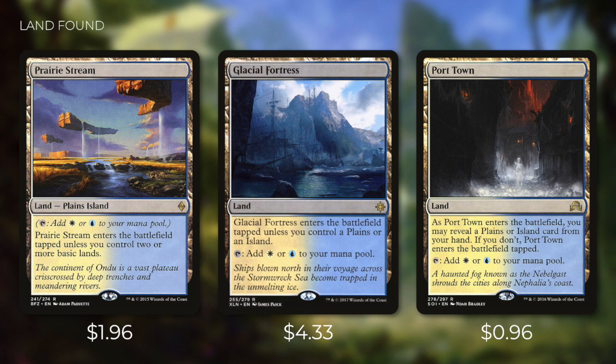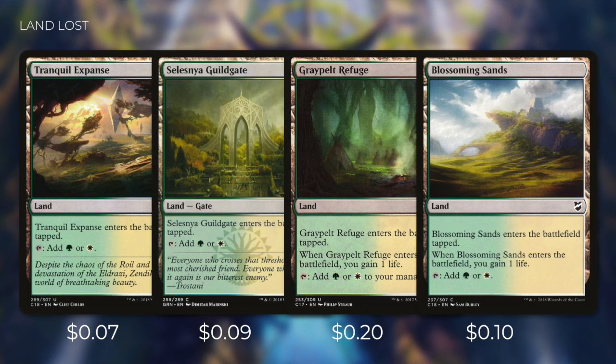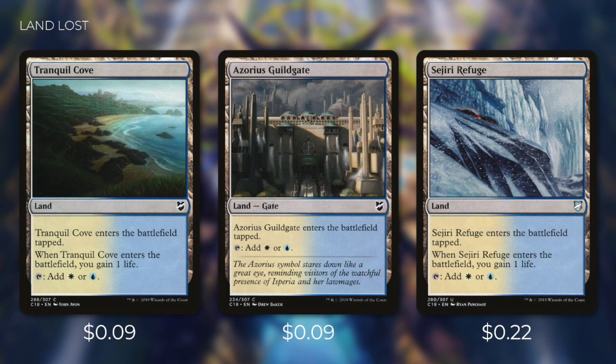Now these upgraded lands are great, but if you're putting some in, you've got to take some out. We're removing our slower Selesnya lands: Tranquil Expanse, Selesnya Guildgate, Graypelt Refuge, and Blossoming Sands. We're doing the same with Simic and removing Woodland Stream, Simic Guildgate, and Thornwood Falls. And we're removing our slow Azorius lands: Tranquil Cove, Azorius Guildgate, and Sejiri Refuge.